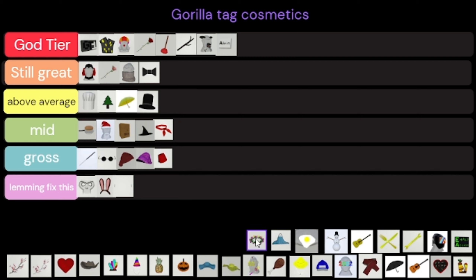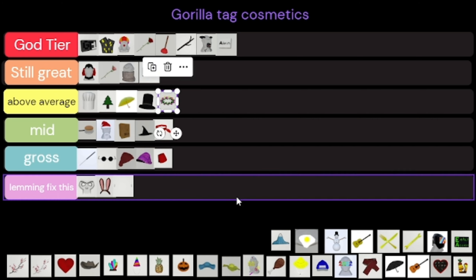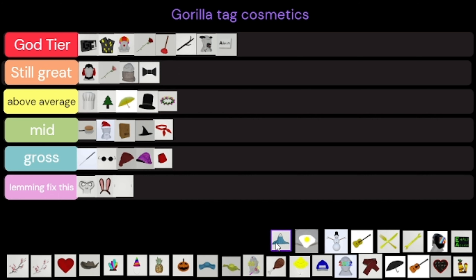The flower hat is just above average — don't really see many people wearing it but it's still cool. The mountains badge, representing the mountains map, has to be God Tier because the mountains map is God Tier. The egg on the forehead is great for trolling so I'm putting that in Still Great.